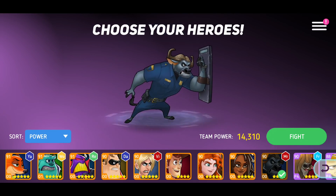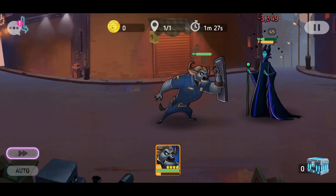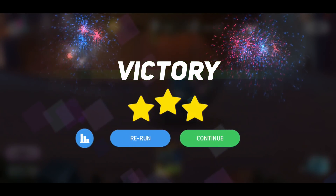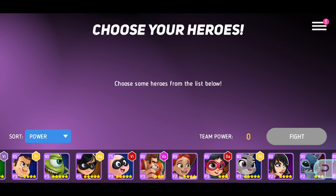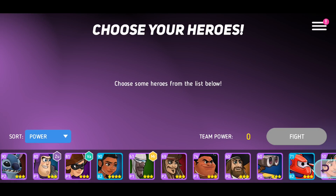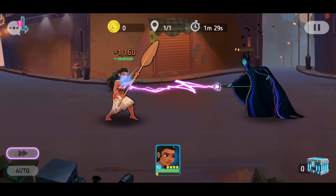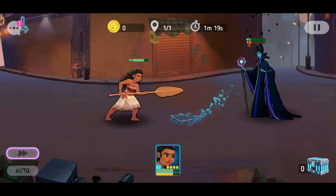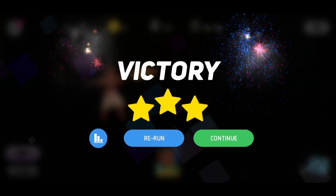Now let's go into Maleficent and put her up against Bogo again. She doesn't have a lot of health. Let's fight her against Baymax. That's a good stun move — look how long they were stunned for. That's her special. It curses them as well, then she stuns them again. You can see that was her special and her special is the most ridiculous looking special in this game.